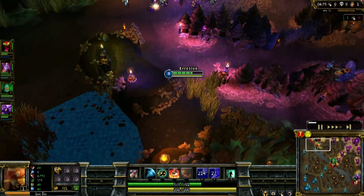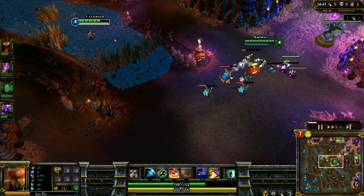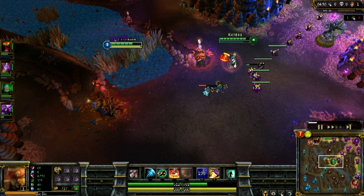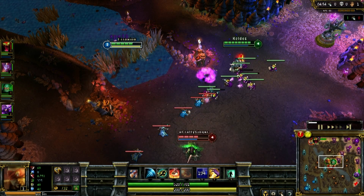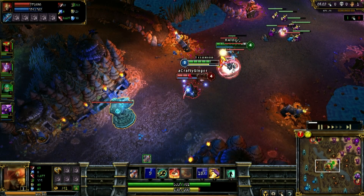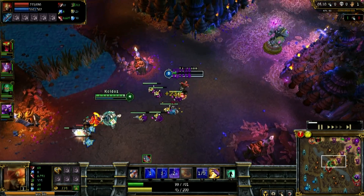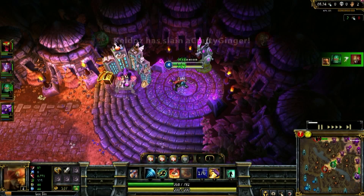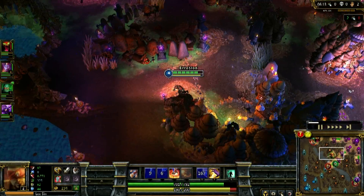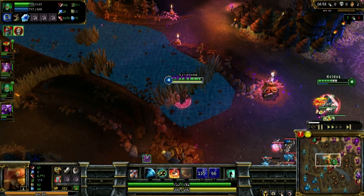After helping top I come right back mid and we manage to pick up first blood. I land a nice Q. I try to coordinate ganks — I get Sona to stun him, my Q does my damage output, and I use my W to get out of there and save myself from turret shots. After that I have the gold from first blood and the 275 assist gold, and I go back to gank mid and end up getting another kill.